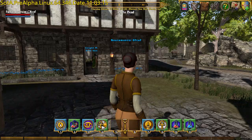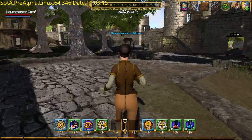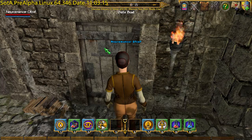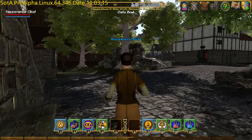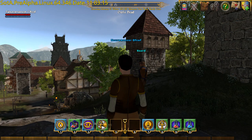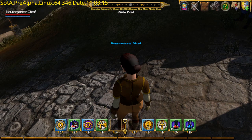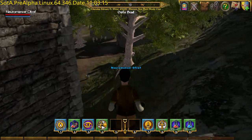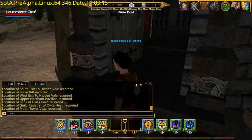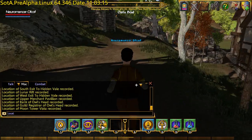There is a good blacksmith just over here with some very nice augmented plate armour usually, when you're in the market for that sort of thing. I'm going to head out of this gate. This is the entrance to the Clink, which is an instance dungeon, but in this release it's not a point of interest. The next point of interest — we'll look into the tower with the exciting lightning and stuff on it, which may be what's causing the lag. We need to go into the tower. Location of Moon Tower Vista — that's seven.